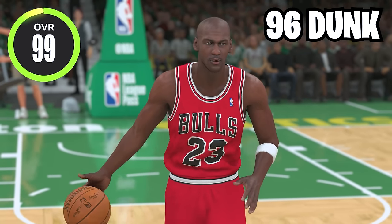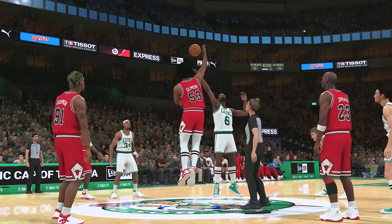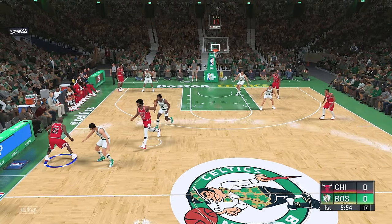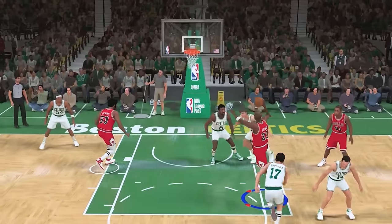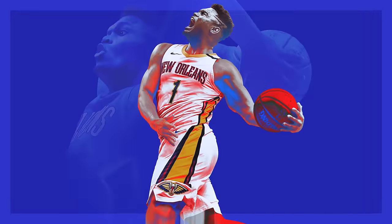Moving into NBA 2K20, Michael Jordan remains a 99 overall but his driving dunk increases to 96. We got a good matchup — the Celtics versus the Bulls, all-time teams. It's gonna be a little tough to get past these all-time players — but in his first attempt, a dunk from the free throw line! What a dunk, let's go!